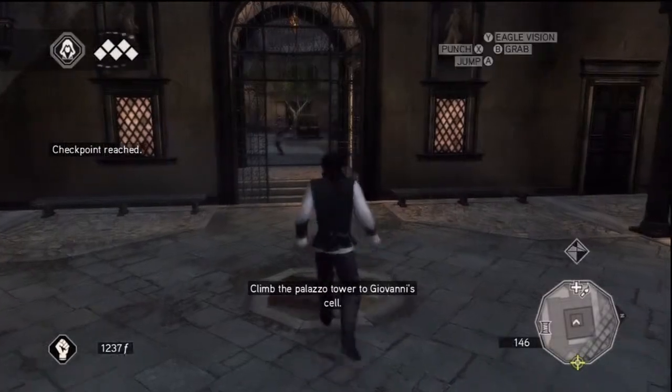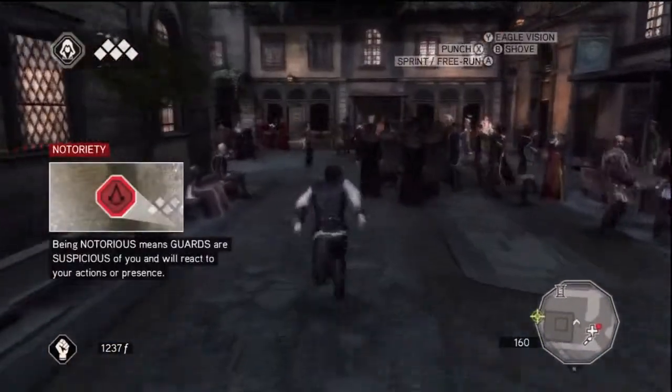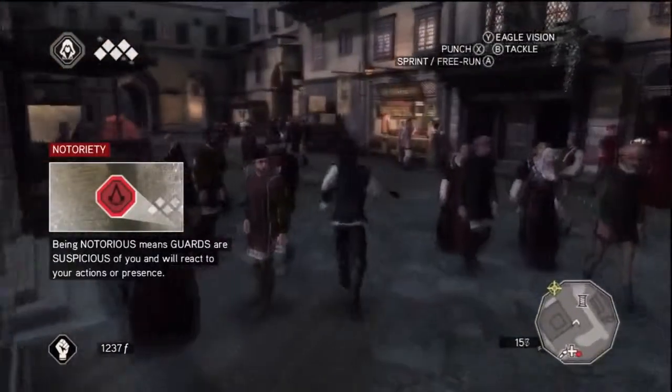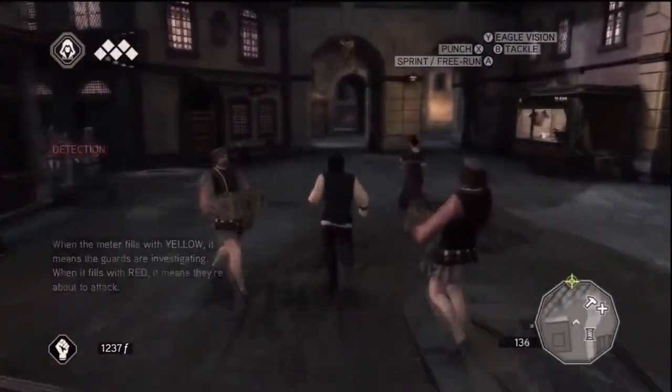What is going on guys, it's Bucky and welcome to the third tutorial or walkthrough for Assassin's Creed. This is Memory 10 and it's called Jailbird.